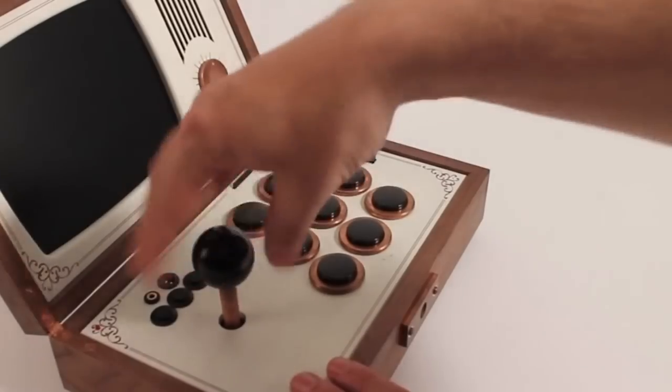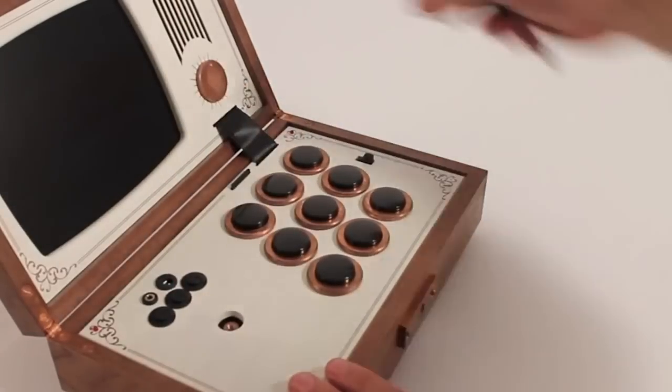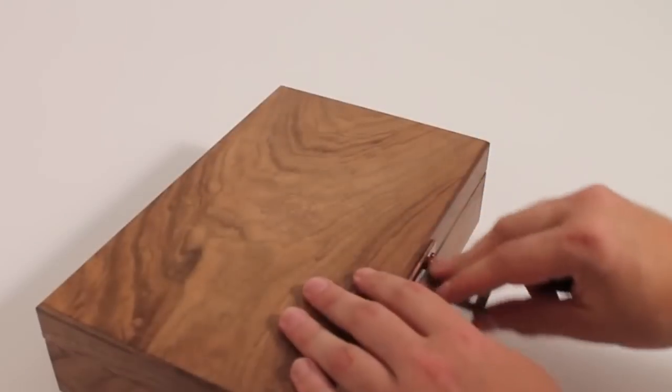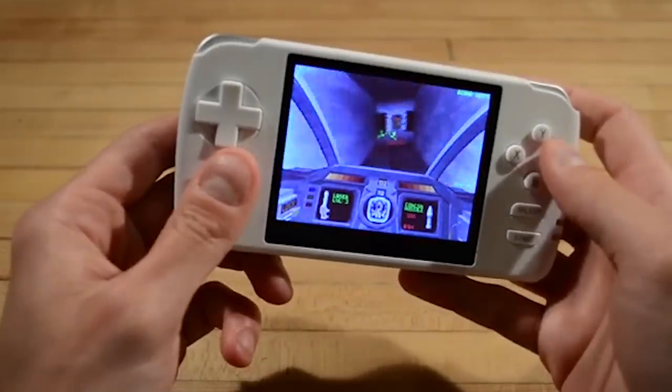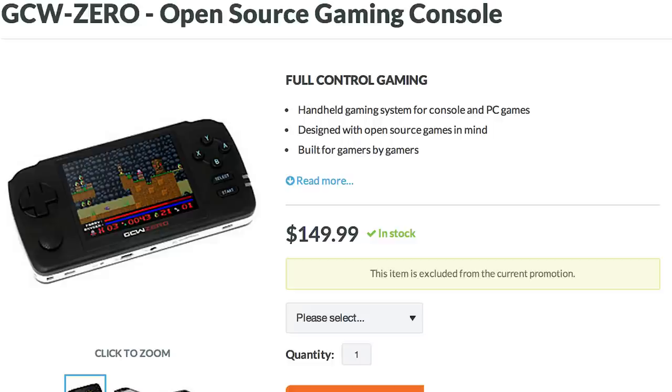If you don't feel like spending the equivalent of 2,367 Doritos Locos Tacos on a handheld then try the GCW Zero — an open source console that can emulate multiple systems or can be used to create your own games.